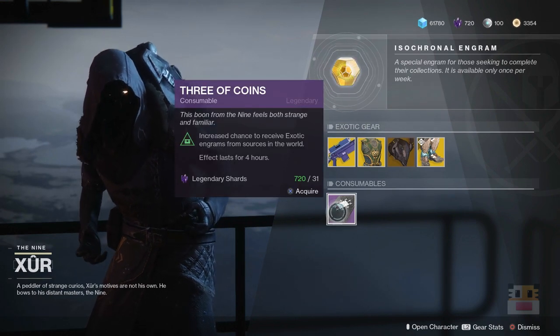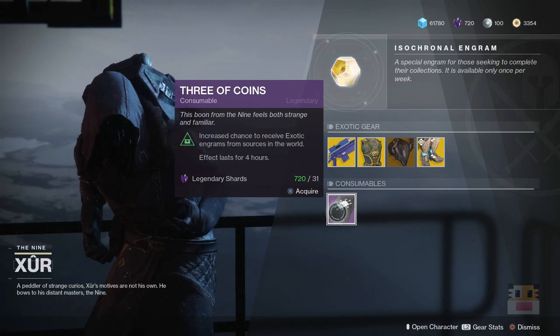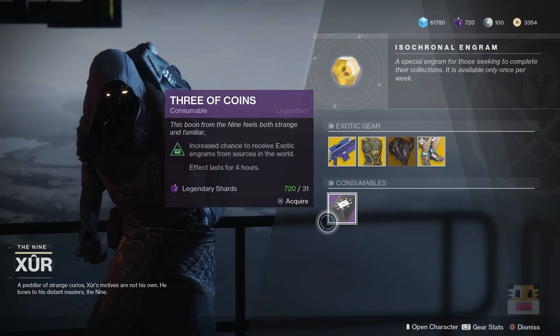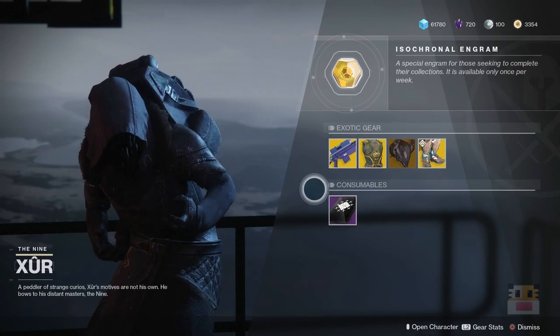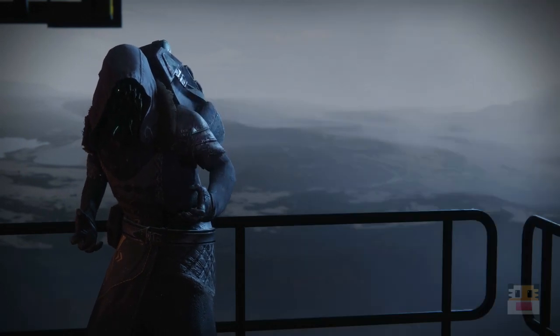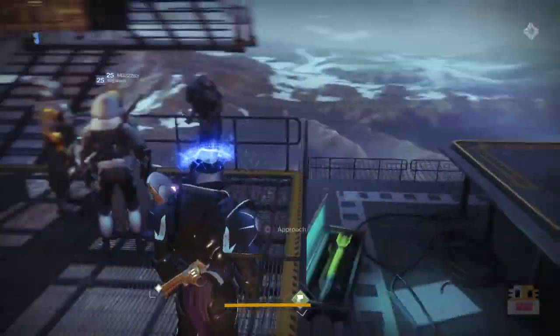And then finally, Three of Coins — if you are missing some exotics in your life, get this whenever you're going to kill some bosses. Whenever you're playing a raid, pop this. Whenever you're farming some ultras or majors, pop it, and you should be able to get more exotics than average. You might even get more from public event chests. I think they fixed that a few months ago but they used to be broken, so take it with a grain of salt. And finally, the Fated Engram — if you want to get yourself an exotic you don't have. I believe now I have all of them.